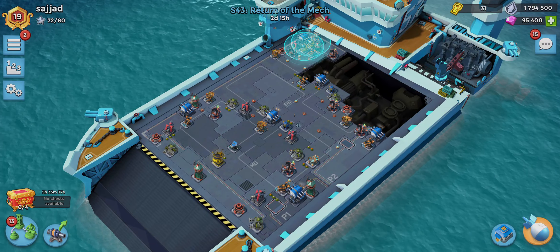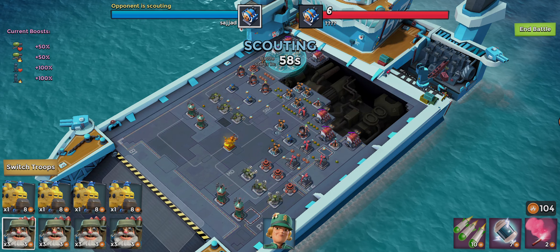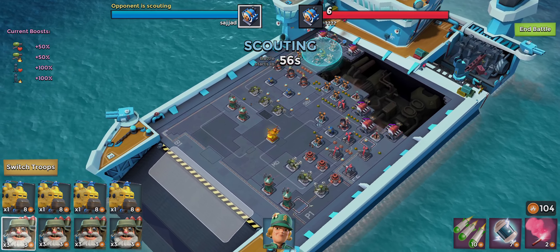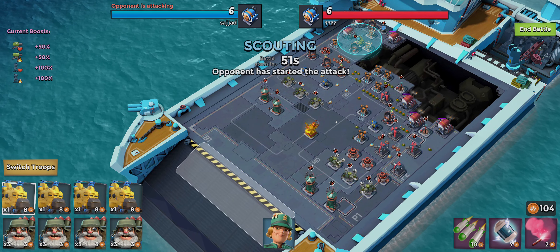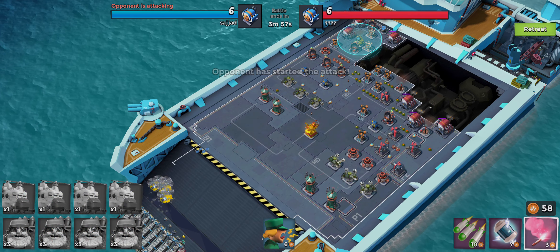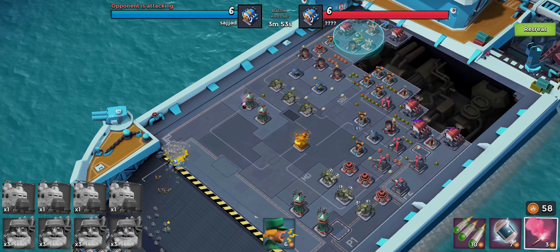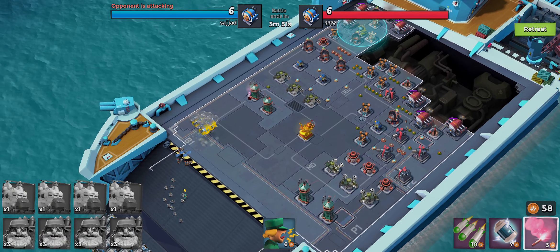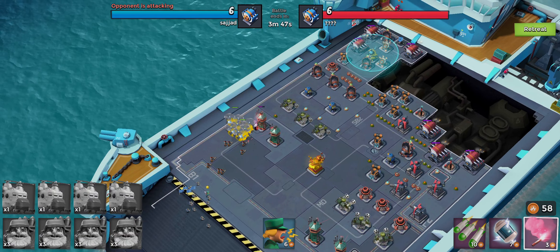10 stars — one more attack and we can get into rank 20. We're going to try to bypass all his buildings at the front, heading over to the left-hand side and doing a split from there. This base looks a lot like the one we just lost to, so let's try to do it a bit better.